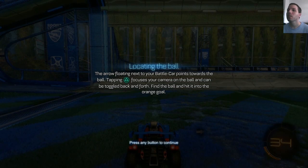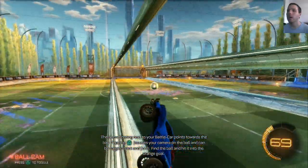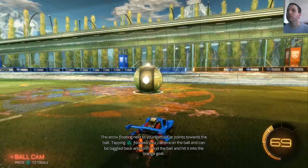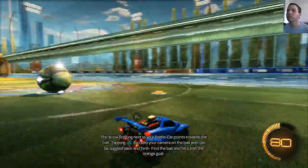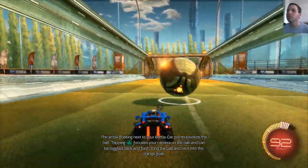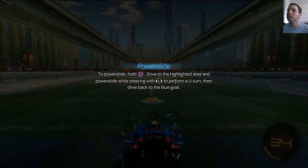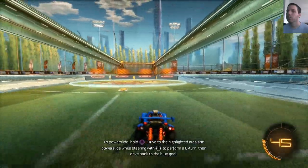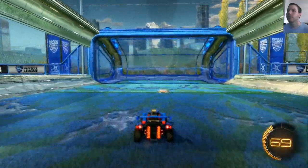Triangle locates the ball — ball cam. Make your own jokes there about ball cam. I'm gonna turn that off. Alright, I think I understand the controls. Square to power slide or handbrake. We're gonna power slide here — yeah, that feels pretty good. I dig that.